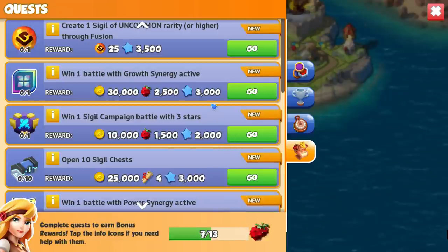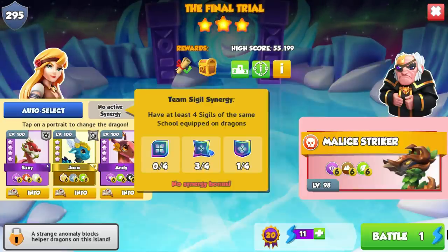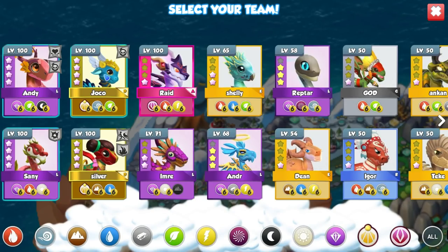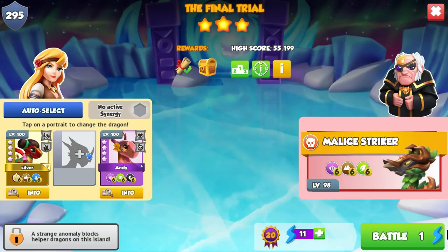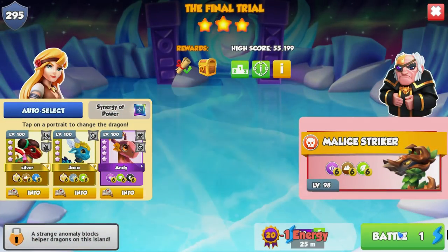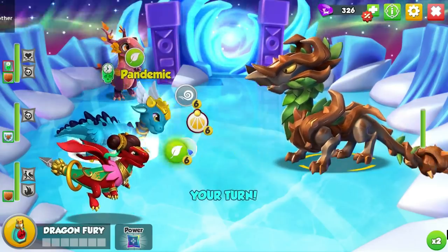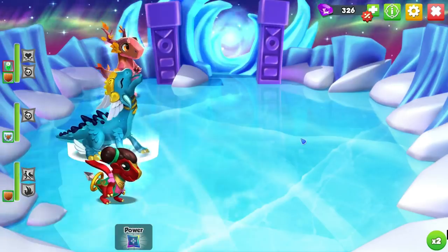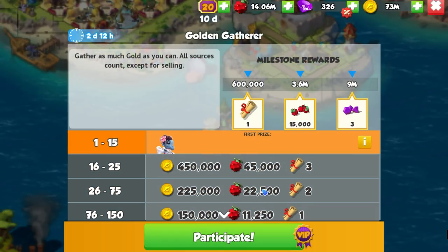We've got the quests, which are: win one sigil campaign, win one battle with growth synergy active, and create one sigil of uncommon or higher through fusion. I think we need a few for that, so I'm not going to worry about it too much at the moment. If we've got Samy here, we don't get the sigil synergy boost, whereas if we pop in our Nezha dragon with Hermes, then we do actually get the boost. Four out of four - we get the synergy of power, which is the one where we just do damage to the enemy every attack. Obviously we were going to one-shot that guy anyway, but I just wanted to take a look at it and get the quest done.